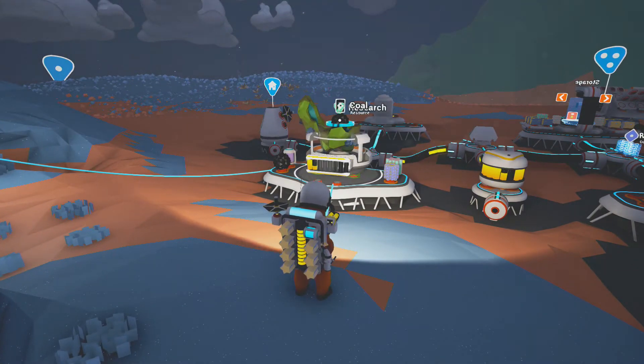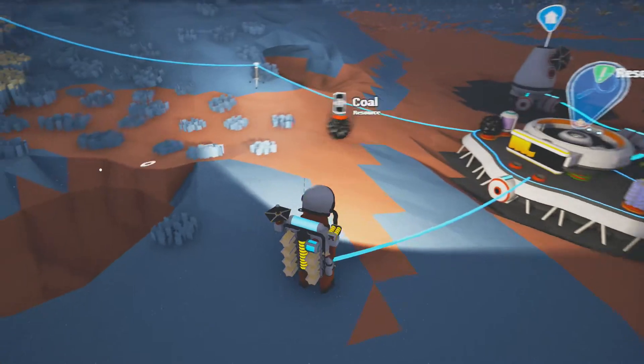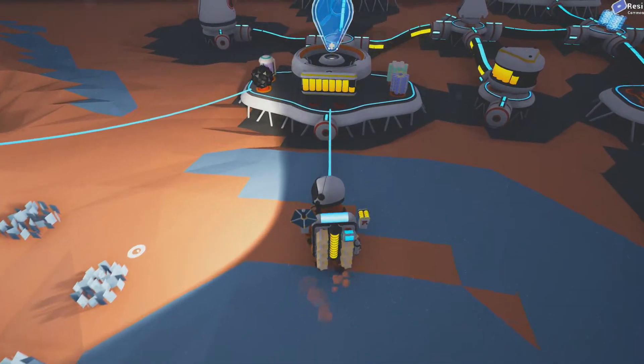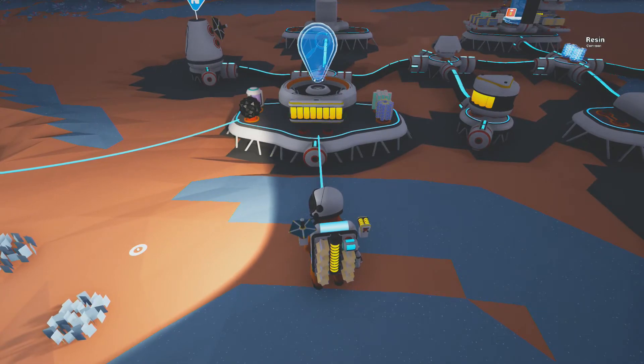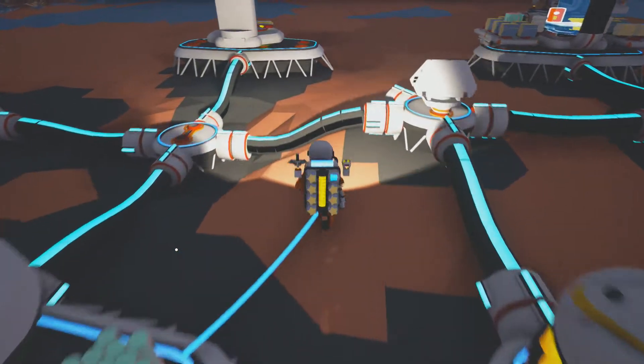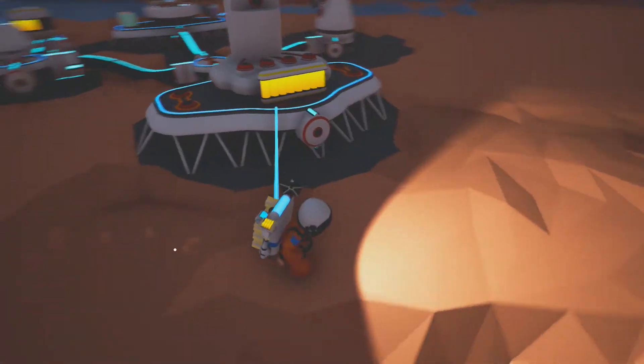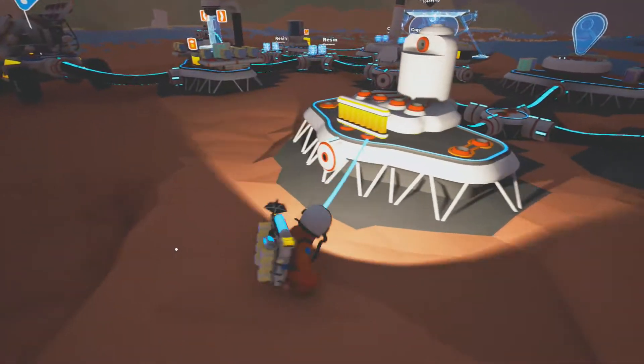It always depends on what I find in the research objects. We got coal — we don't need coal at the moment. Should we go for the spaceship and just make a trip to the moon? Let's make the spaceship and then do a trip to the moon in the next episode or so, and see what we can find there.